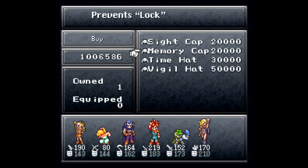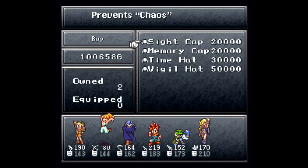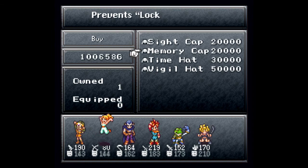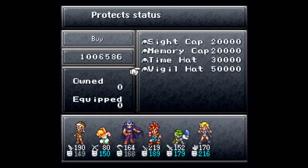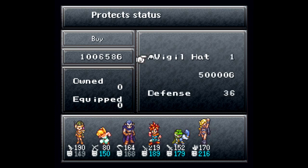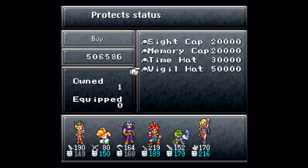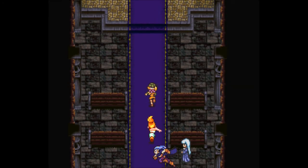We can get a lot of the stuff we've been missing throughout this game — we've gotten the sight cap which prevents chaos, the memory cap which prevents lock. We've got the time hat, but we don't have the vigil hat which protects status. I want them though — I'll take one. That costs damn near half my money. Hopefully I can save enough to get a second one, but I'll have to sell some stuff.